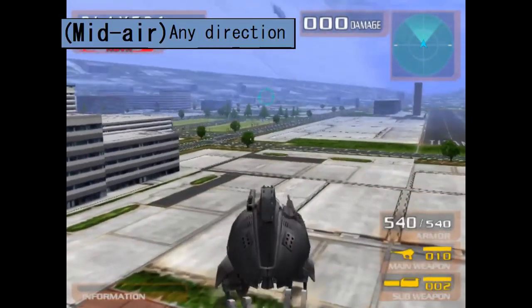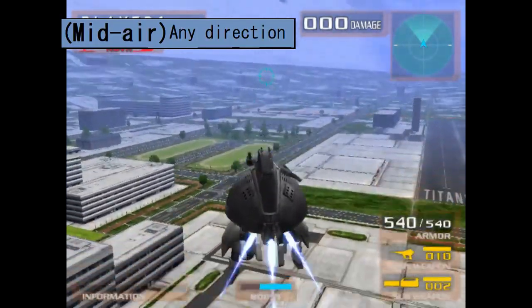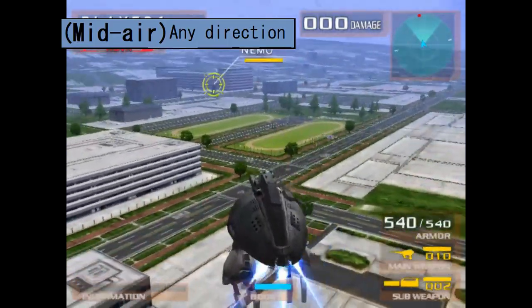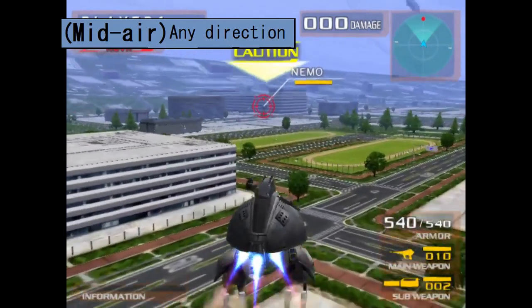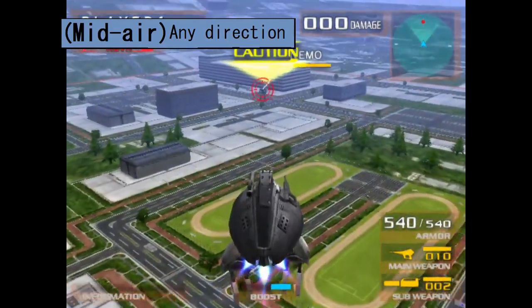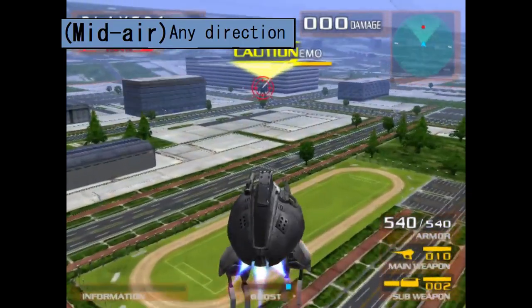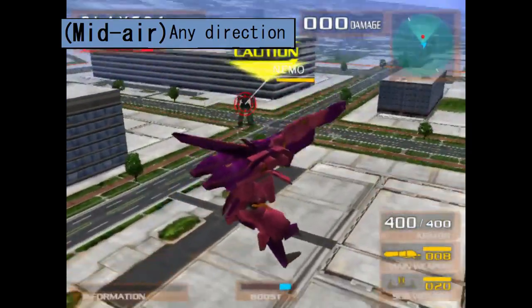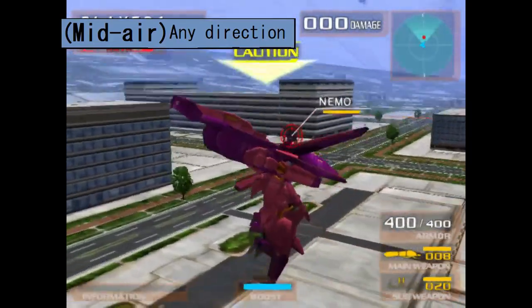To put it simply, gliding is a very versatile tool which cuts down on boost consumption while slowing the unit's fall. This can be performed on any stage that doesn't have zero gravity by inputting a direction as you start your fall while making sure you're not holding the jump button. If you're doing it right, certain bottom thrusters light up, providing visual feedback.